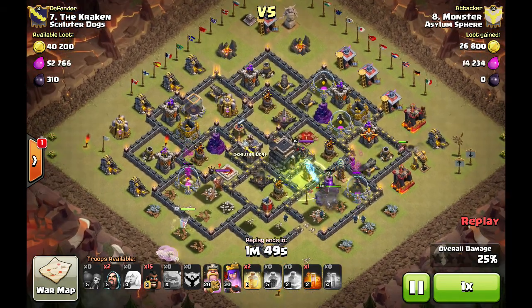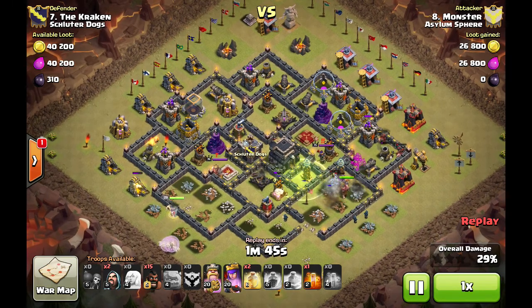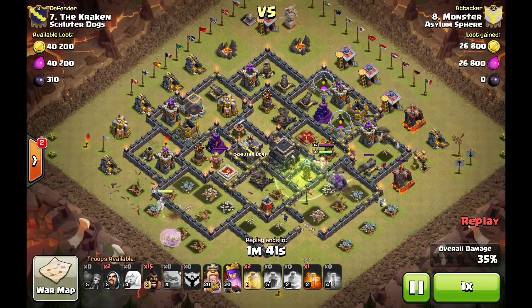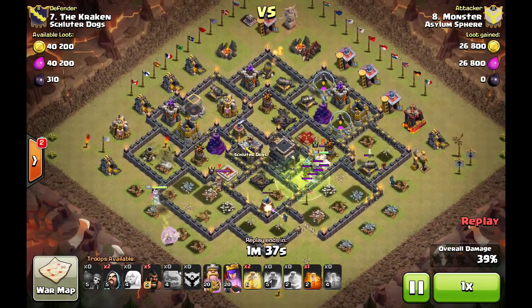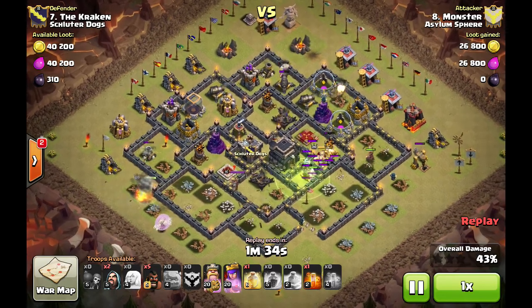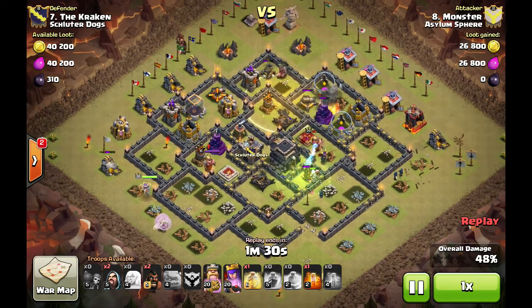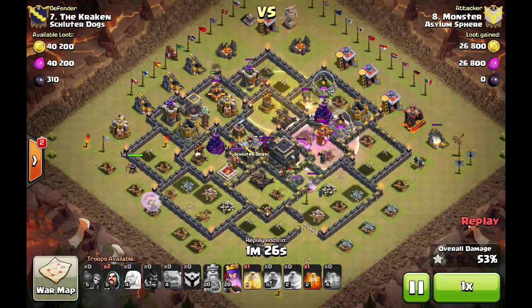Not getting straight in there while those golems were doing the tanking. Queen is still doing work — the queen walk is actually doing just fine — but there go the golems. I think the hogs might have been a little too early. He should have let those golems in just a little bit further to do some more tanking. Anyway, queen goes down, king's in there putting in work, but he does have a pre-heal and I think it's just a little bit early.